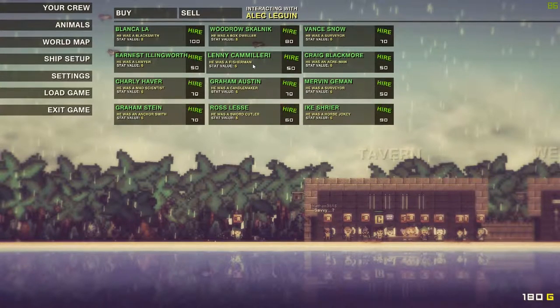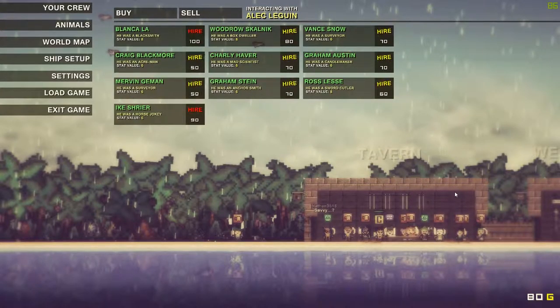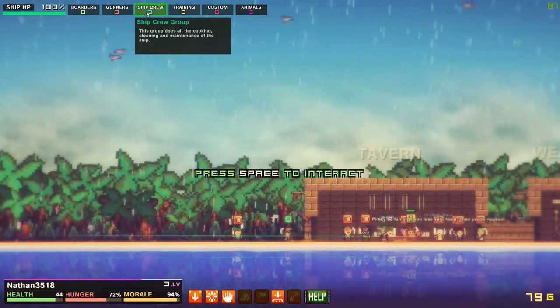Let's go with the fisherman because he might have a stat that lets him fish, which could get us more food. We have 130 gold so we could potentially get one more guy. There's also a mad scientist, anchorman, and lawyer available. Let's only aim for the 50-to-70 gold range. He was a lawyer — that might mean he's smart with a lot of intellect. Let's get that guy.